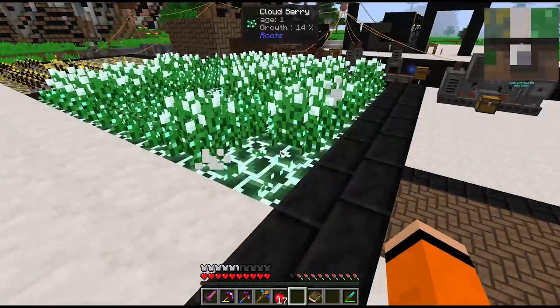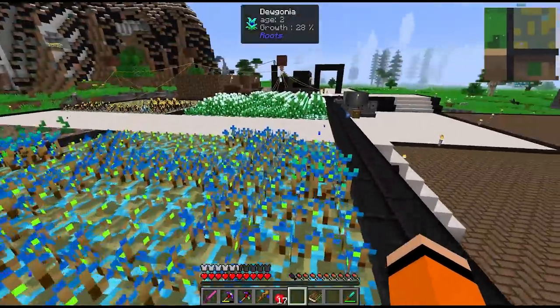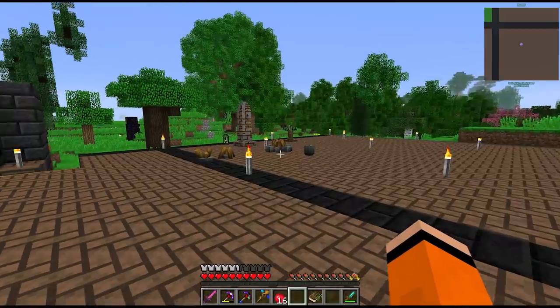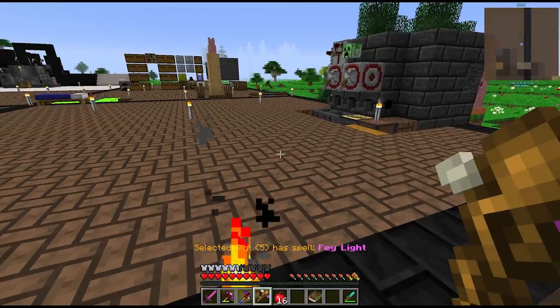Between episodes I've added an extra layer onto our farm. This is another temporary setup but I wanted to have expanded room to grow things like dugonia and cloudberries - things that we use in our spells. I also crafted another spell called feylight, augmented with the blue light, which is pretty cool.